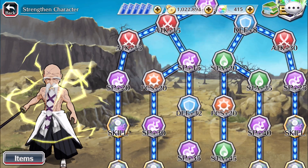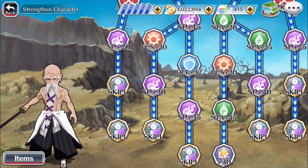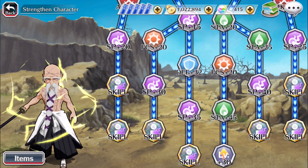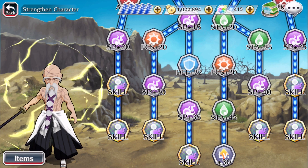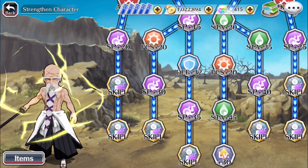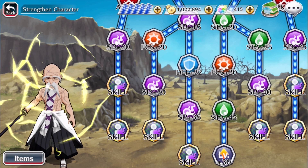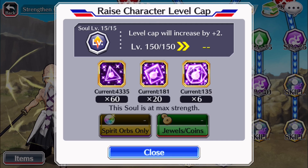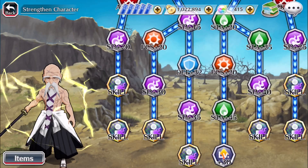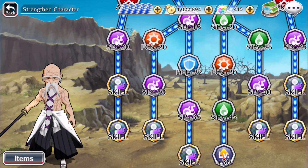Looking at his soul tree, he has seven attainable upgrades, none of which block his path to going to 150. All you have to do is augment him and provide him with the necessary jewels to level up — he's going to require the SP jewels for that. Let's go over these from top to bottom, left to right.